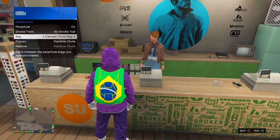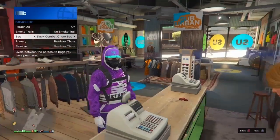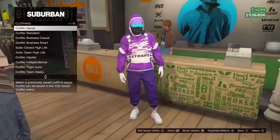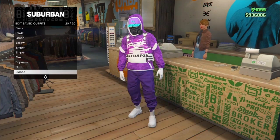Adding a parachute to this outfit is optional - I don't recommend it because it kind of kills the look. Take it off, save it, and we're officially done with the purple joggers outfit. Moving on to the next one.